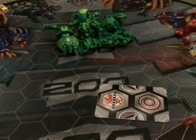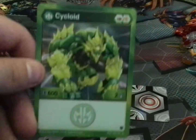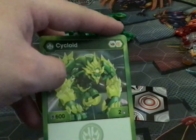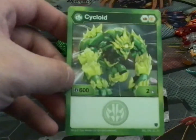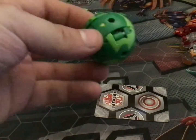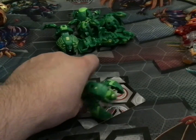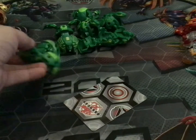Moving on to the next Bakugan — Psychoid. I think this Psychoid is my first one. This Psychoid comes with a red fist and an orange shield, 600 B power and two damage. Have a look at the character card before I move on to the figure. Here is Psychoid, and there is Psychoid opened.